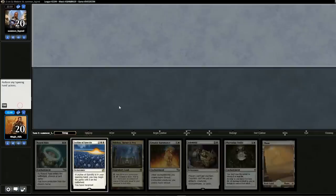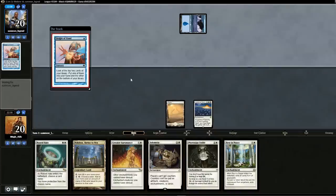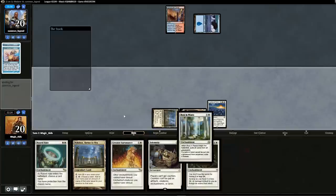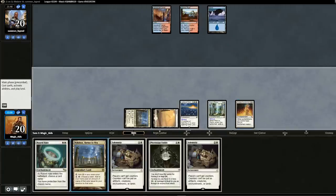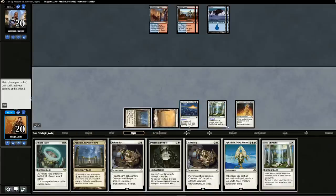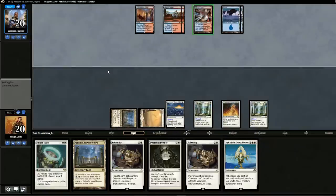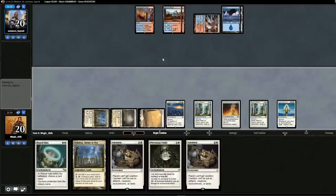Oh man — Leyline, Runed Halo, combo pieces, Greater Auramancy. What more could you ask for? Opponent plays Sleight of Hand. We need to pull a second Plains. Another Sleight of Hand, another Shrine. We'll drop Greater Auramancy — actually, let's use Rest in Peace instead and pass the turn. We could get to four white mana by sacrificing, but it's not worth it, so we pass. Another Rest in Peace — you can never have too many. With five mana, let's drop Sigil.